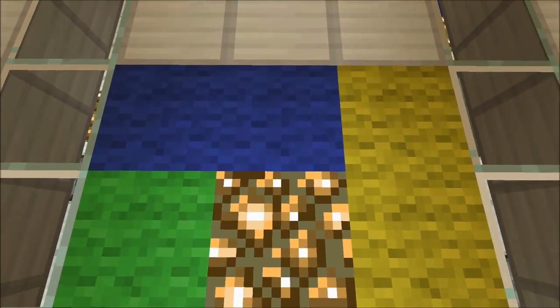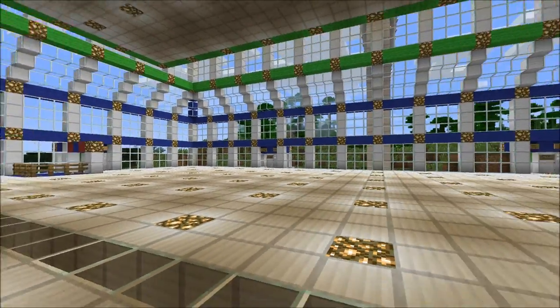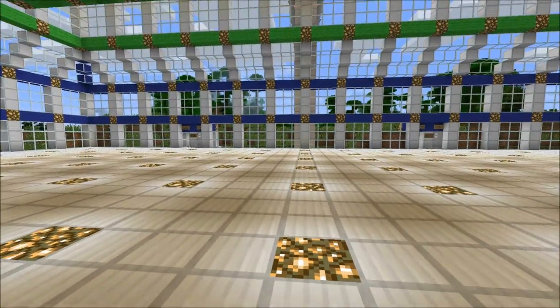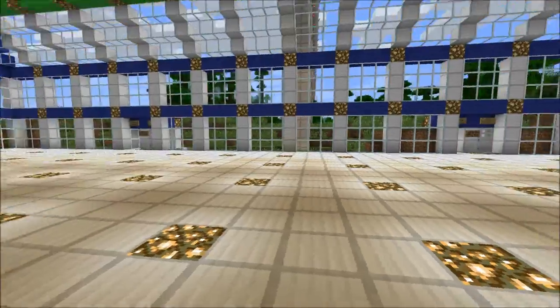Over here we've got the actual spawn point — this is where people will first come in. You've got the map on your left, and on the right-hand side it's currently empty. This is where I plan to put all of the server rules, administrative stuff, announcements, news, that sort of thing. I think there should be plenty of space for that.